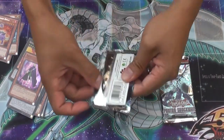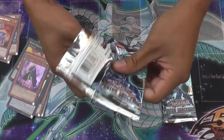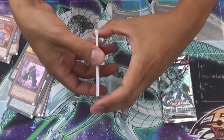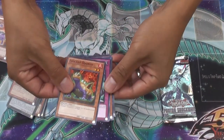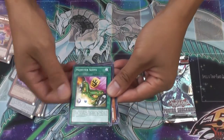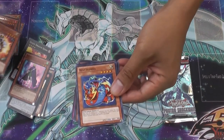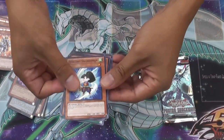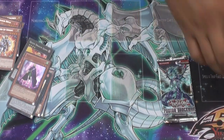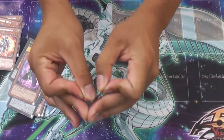Two more packs of Photon Shockwave. Acorno, Evoltao Adanto, Sealing Ceremonia of Shun, Monster Slot, Windup Knight, and a Watt Cobra. Zen Malfunction, Eagle Boost, Stinging Swordsman — and that is it. Nothing in the Photon Shockwave packs, which is a little sad.